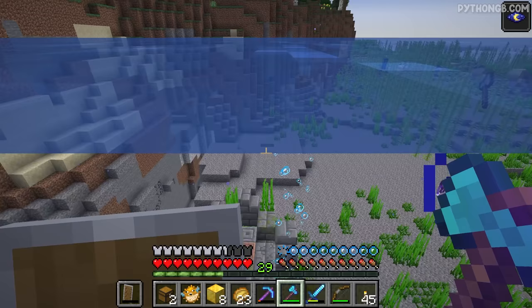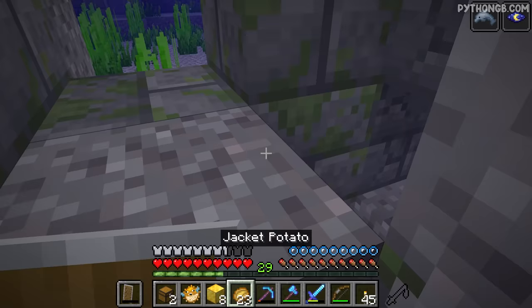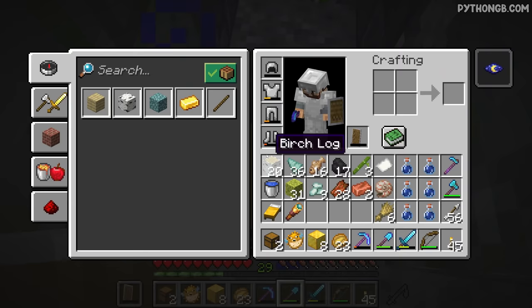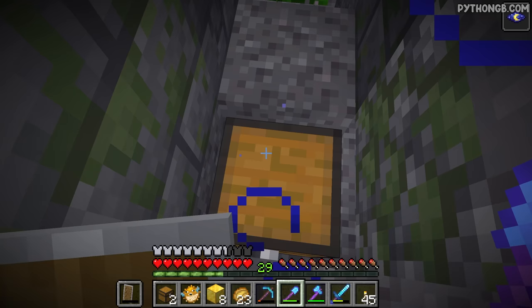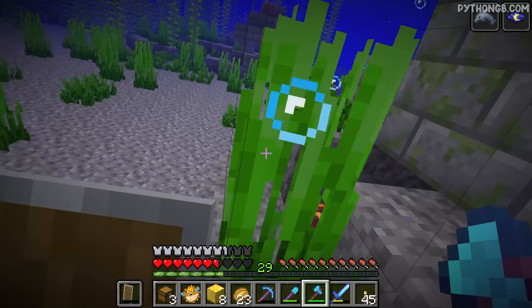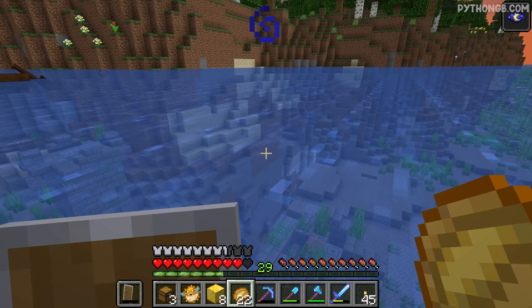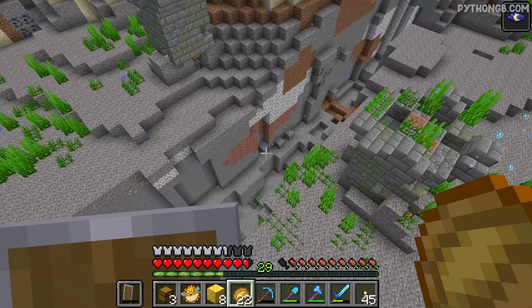That was only the first structure - let's go ahead and check out some of the other structures down here. We have ourselves Unbreaking 1 and a whole bunch more coal. I'm actually pretty happy about the coal because I don't have a great deal of coal back at base. As much as Unbreaking 1 is kind of all right on a fishing rod, I would very much prefer to have something like Lure 3 or Luck of the Sea 3 - that'd be pretty epic.